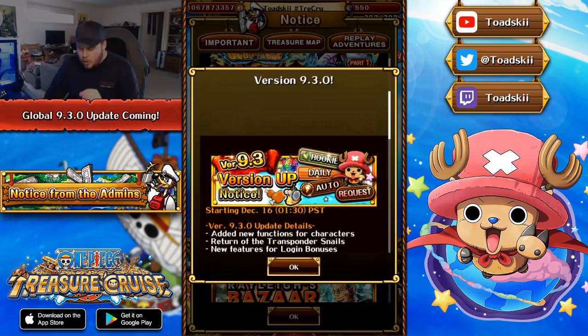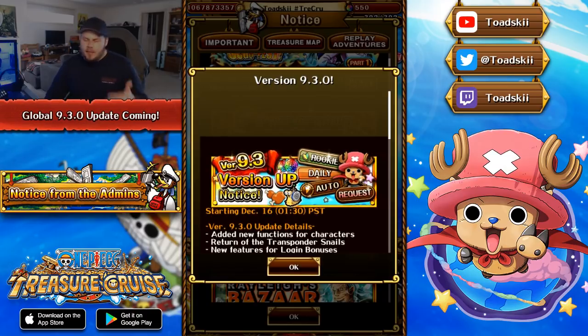Next: new features for login bonuses. This is another thing that JP has had for a while. Basically, after you log in for a certain number of days in a row, you get big rewards — I think there are forbidden tomes and other small items sprinkled along with the login bonuses. That's a pretty nice and welcomed update that's going to help a lot of players out.